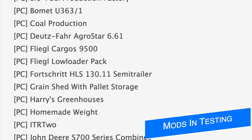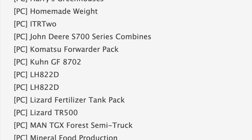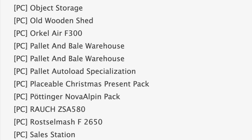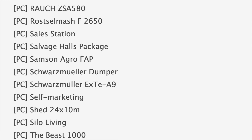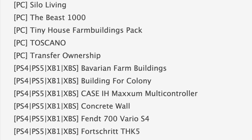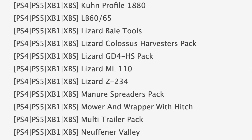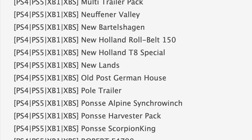In total we've got 76 mods on the list today — 46 are in stage one and 30 are in stage two. Notable mods in PC testing include Bell Transporter, Doiz for Agri Star 6.61, ITR2 Multi Fruit Buying Station, Pallet Auto Load Specialization, the Beast 1000, and Transfer Ownership. Maps in PC testing include New Park Farm and Toscano. Notable mods in console testing include the Case IH Maxim Multi-Controller, Lizard Colossus Harvester Pack, Mower and Wrapper with Hitch Pole Trailer, and the Ponzi Scorpion King. Maps in console testing include Iowa Plains View, Newfender Valley, New Barnall Shaggin, and New Lands.